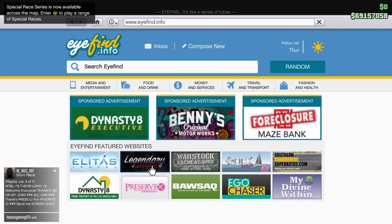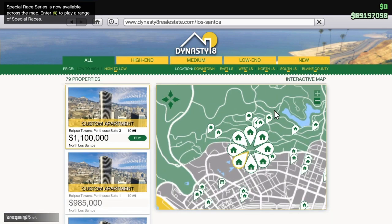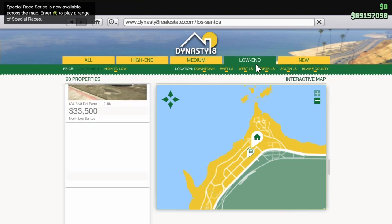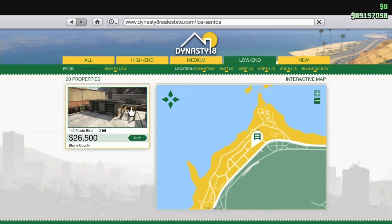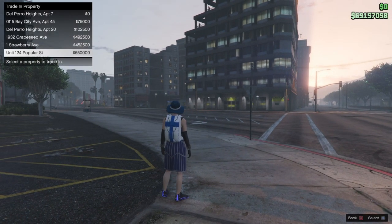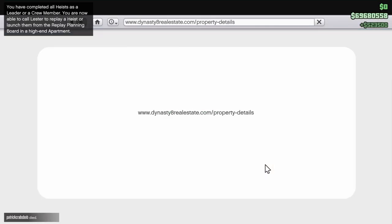Once you're back in GTA Online, go ahead and go to Properties, go back to the low end of properties, and buy the three cheapest properties. As you see here it's 26,000 and when we go to buy it's going to give us a trade-in price — at the bottom one is 500,000, that's what we're going to get back for selecting that property. So we've got three of them — boom, that's one, that's 500,000.